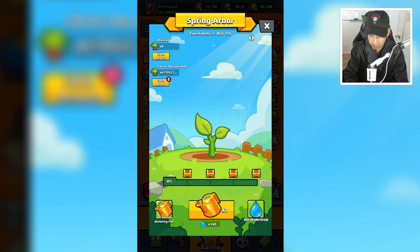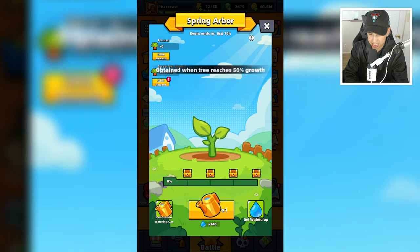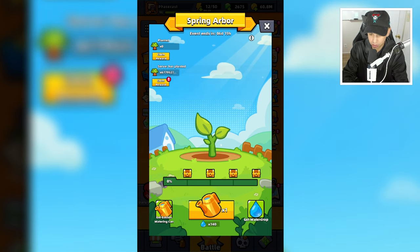As you can see, we plant a tree here and at every 25, 50, 75, and 100% growth we can get rewards from these chests right here. Rewards are random — they are typically things like tech parts, equipment, gems, energy essence, and more.